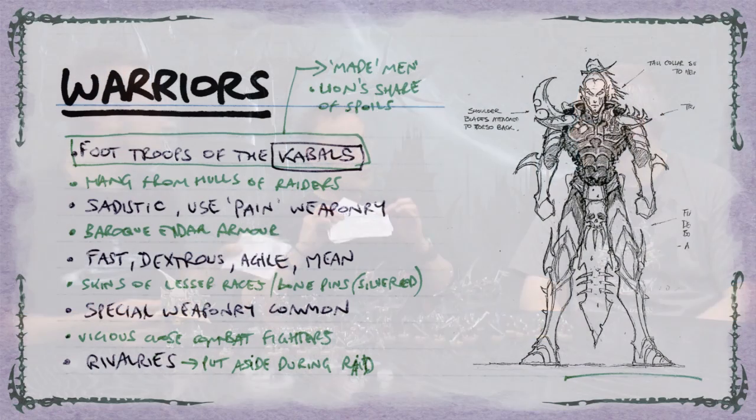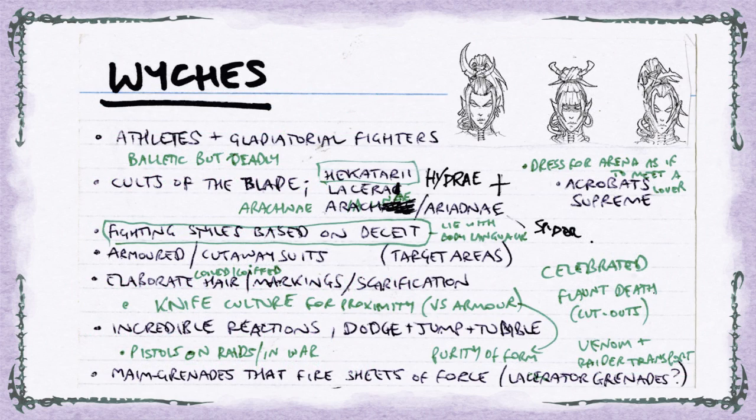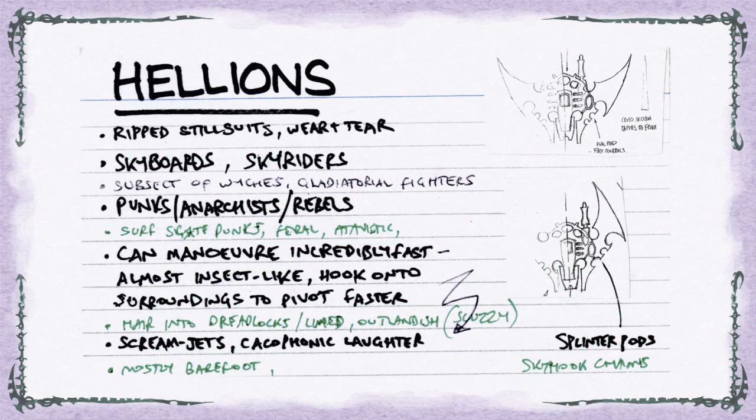Although they all work in a similar way — very hard-hitting and fast, with massive initiative and weapon skill — we tried to give each unit a different flavour and a different role on the table. Jez and I sat down at the beginning of the project and made these little index card type things covering all we know about the Warriors, the Wyches, and so forth. There are basically the themes of each troop type, which I used to inform what rules would go with each unit and to write up their codex entries. That also led to the special characters.